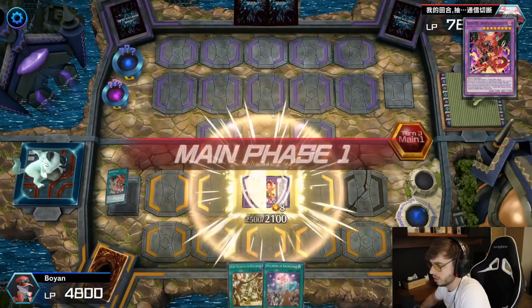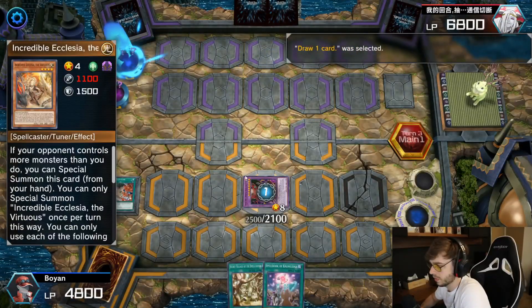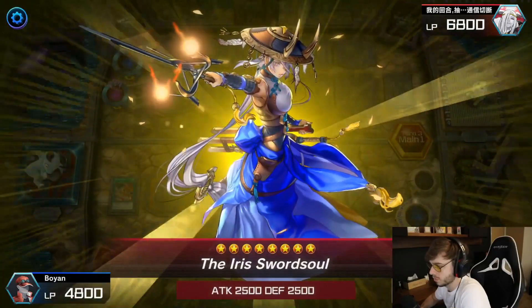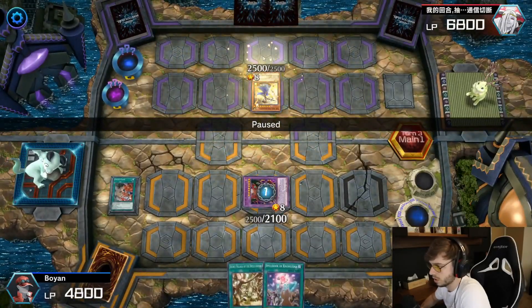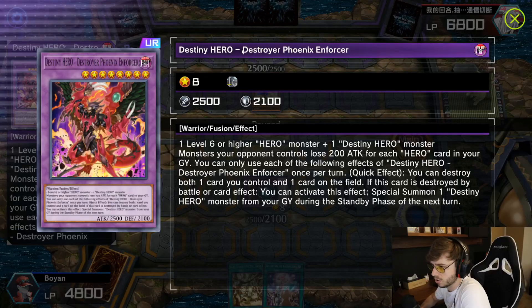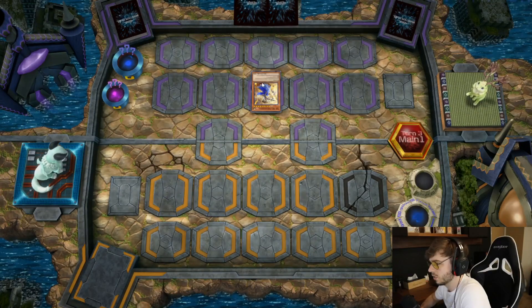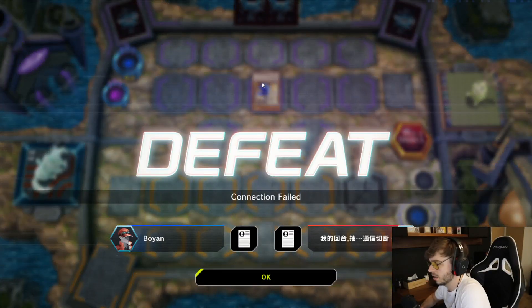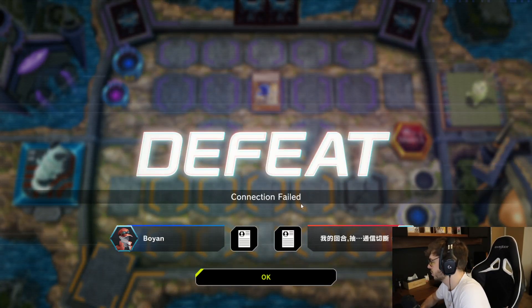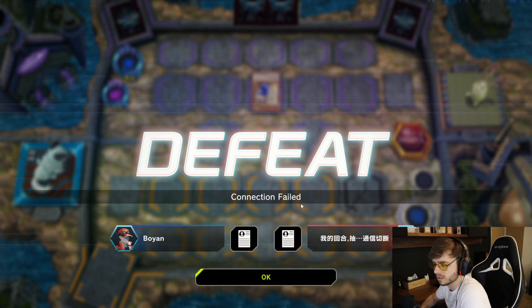Going to my Bear and the Fleur, he summons a monster and uses a quick effect. It's bad because now I can destroy the monster, and I try to destroy his Iris Sword Soul with my Destiny Arrow — destroy a Phoenix Enforcer. The moment I try to destroy this, I surrendered. My connection failed, so I'm like, huh, is something wrong with my internet? I don't think so — I have really, really solid internet — but after that, this happened as well.